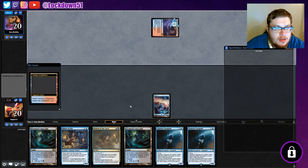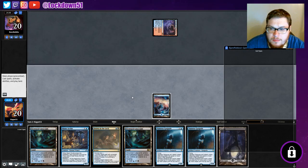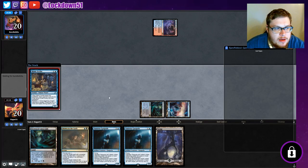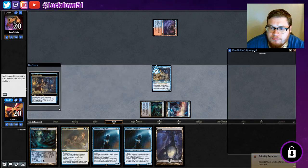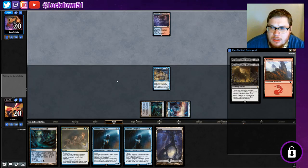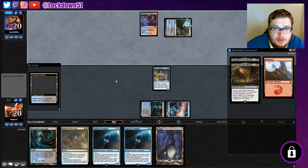We can really grind on this Vantress. Let's take a peek in their deck here. Yawgmoth, Vile Offering - two Yawgmoth Vile Offerings and a mountain. Okay, doesn't really tell us too much, but that's a pretty nasty card. At least we got rid of that.